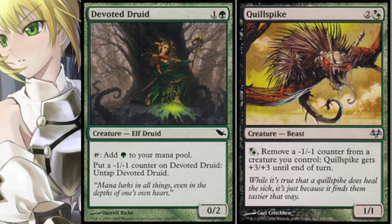What happens with Devoted Druid is you pay a green to your mana pool and put a -1/-1 counter on Devoted Druid, then untap it — that's very important. So it's putting -1/-1 counters, and you want something that can take advantage of that. The Spike is a perfect card: for a black or green, remove a -1/-1 counter from a creature you control, which would be the Druid.